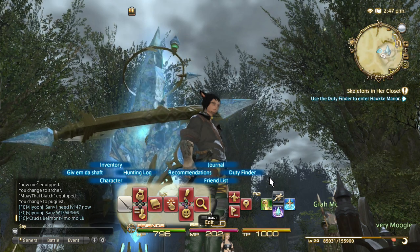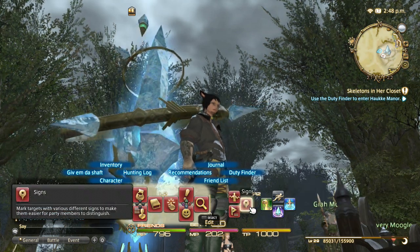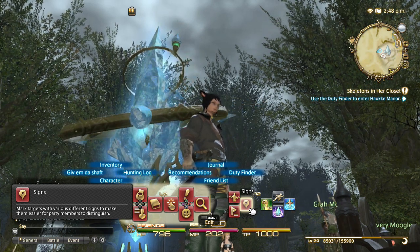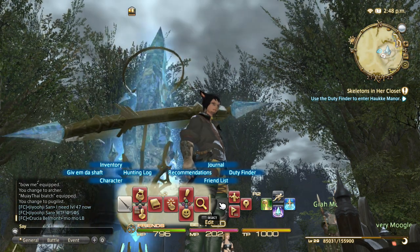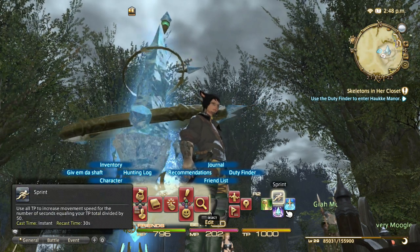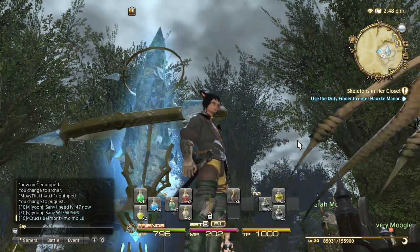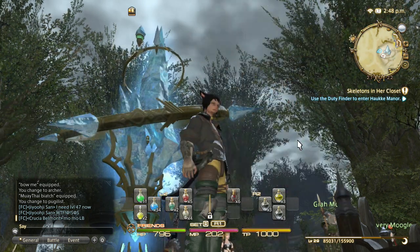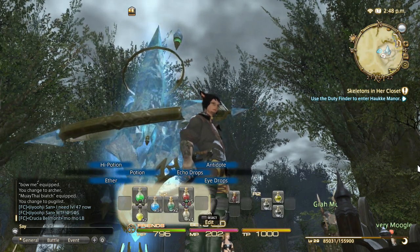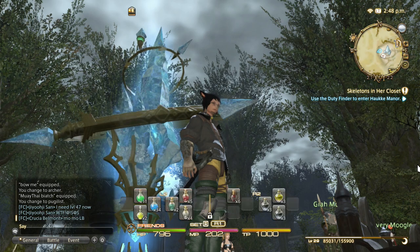I have my inventory, hunting log, character, my recommendations for my quests, things like that. Emotes so I can emote NPCs or other players, signs to mark things, party. I leave one slot open because I like to put key items that you use during quests on it — it makes it a lot easier than going into your inventory and using it. And then I have my modes of transportation. The only other hotbar that I have when I'm not in battle is set eight, which is just a quick access to my inventory — it has high potions, potions, eye drops, stuff that I want quick access to when I'm not in battle. So those are the only two that show up.